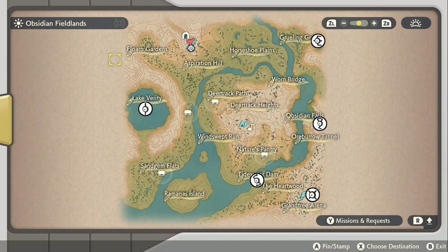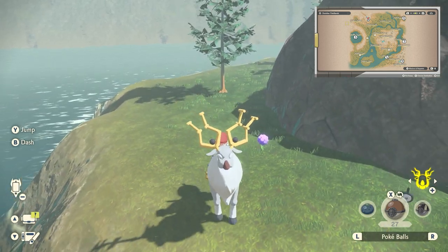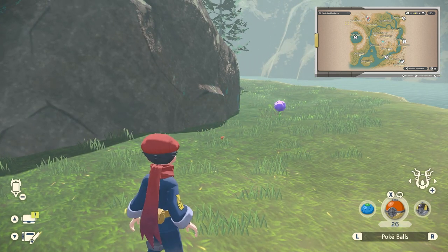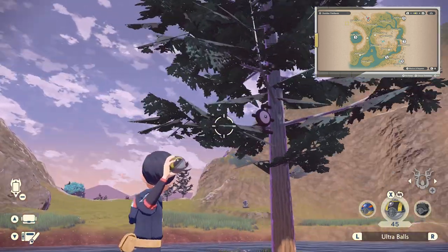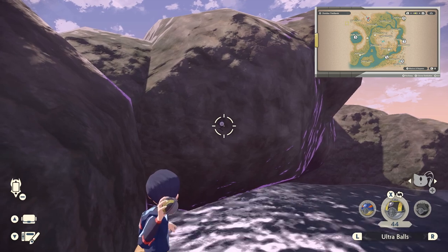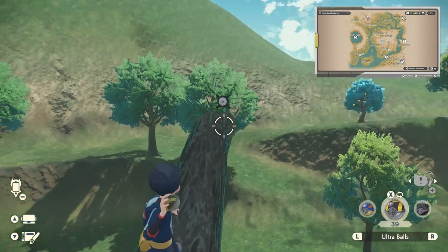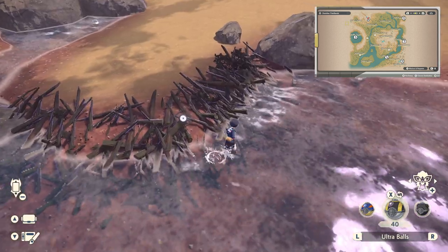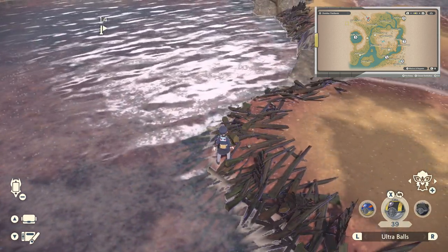Next up is Obsidian Fieldlands, with five Unknowns. Unknown I is at Verity Lake, on the opposite side of the cave entrance to the cavern — go around the back of this area. Unknown E is on a small island at Grueling Grove, past the Alpha Heracross. Unknown G is at the top of Obsidian Falls. Unknown X is in the Grand Tree where you fight Kleavor — climb up and it's on one of the branches. Unknown S is in the logs at Tidewater Dam, next to where Alpha Bibarel is located.